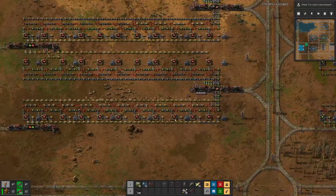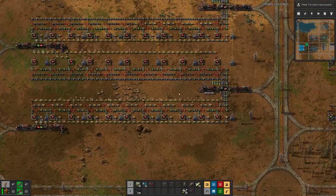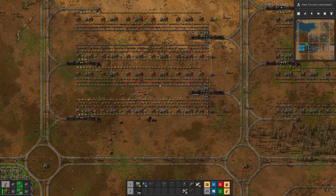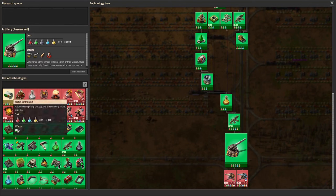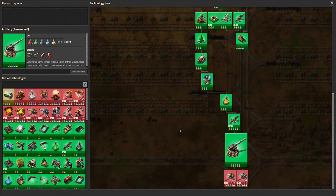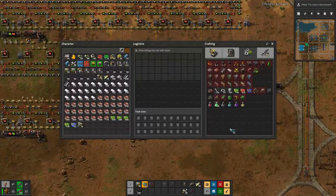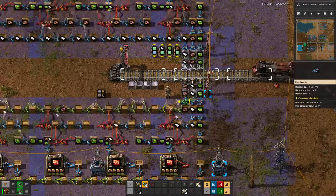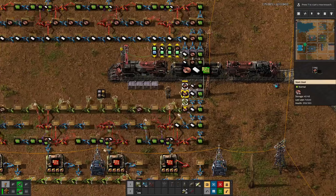I will do that for the other three assembly lines as well. Hopefully next time we can work our way — maybe not to producing rocket control units yet, but essentially towards the rocket silo. What we are missing, besides the rocket control units, is rocket fuel as well, so we need to consider that as we go along. Hope you enjoyed it, and I will see you in the next one. Goodbye!